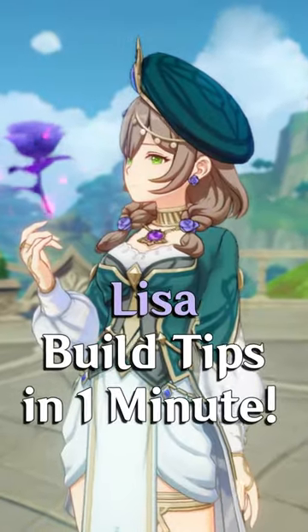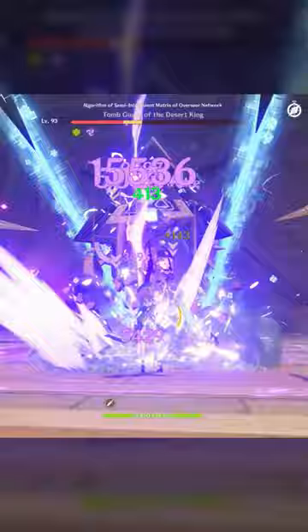So you got your hot brand new Lisa skin and want to start building her. Lisa's best DPS roles are currently in Quicken and Hyperboom teams with either an on-field or off-field playstyle.